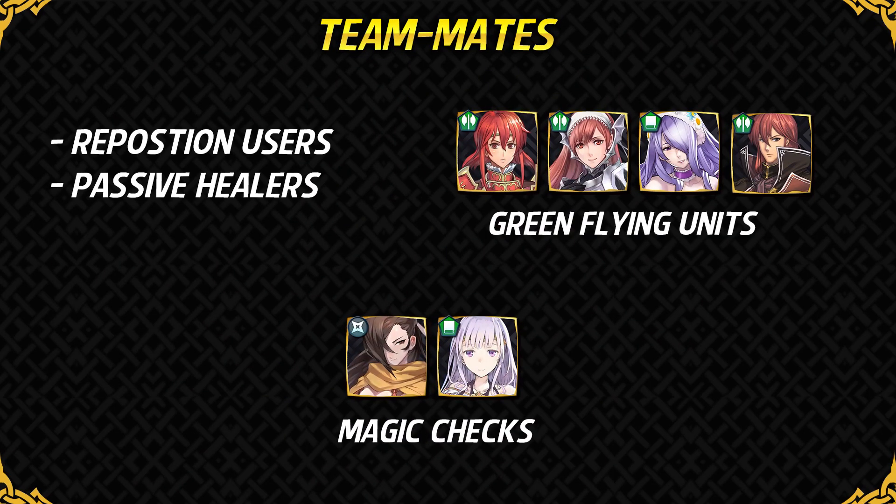Moving on to teammates — Reposition users are always amazing with armored units, and passive healers with Ardent Sacrifice and Reciprocal Aid will help him stay in the Weary Fighter range. Julia and Kagero are amazing teammates. Julia can take care of a lot of mages like Reinhardt due to her high resistance, and she also usually runs Green Tome Breaker so she can handle opposing Julias and Nino, and she can deal with Lance users that trouble Zephiel. Kagero can kill almost every ranged unit in the game except mounted mages like Bunny Camilla and Male Robin with Triangle Adept. Strong green flying units who run reposition are also amazing with Zephiel, as they can check blue units and reposition him across lava on the lava map and across bridges on the twin bridges map in Arena.